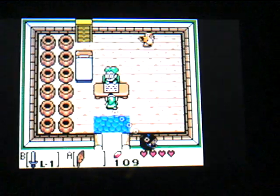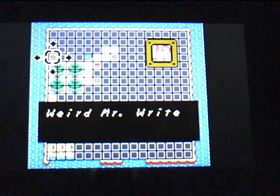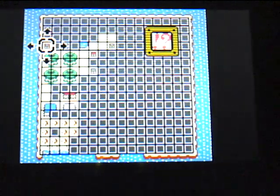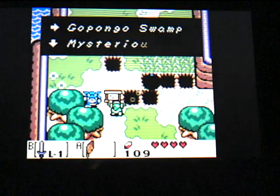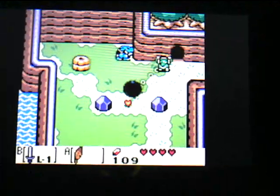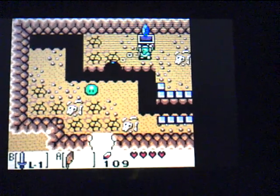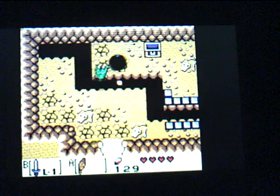Now this is for the trading quest later on — this is the weird Mr. Write. It says that on the map; you can read the sign. Okay, in this place you'll generally not need to go in here, but there is a treasure chest that you can get right now and that'll give you 20 rubies.